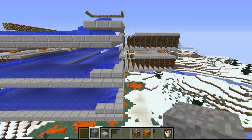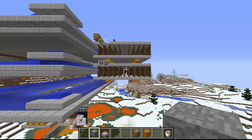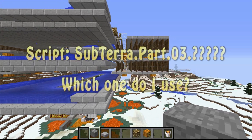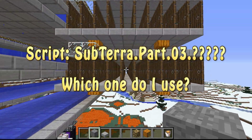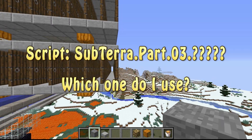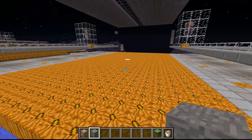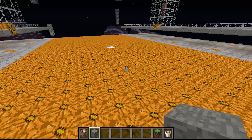Let's talk about a very bad error: golems spawning indoors. This can happen for a number of reasons. The first reason is the subterra part 3 script — you have to use the correct one. There's one for a positive x-axis and one for a negative x-axis. Here's the Iron Titan just after using the subterra part 2 script — it's complete and waiting for subterra part 3.